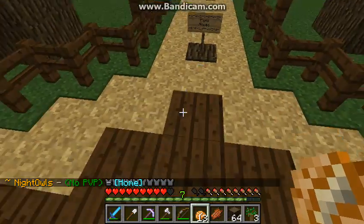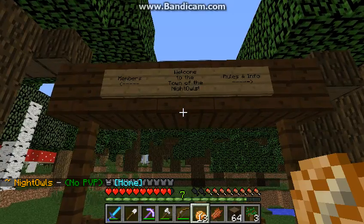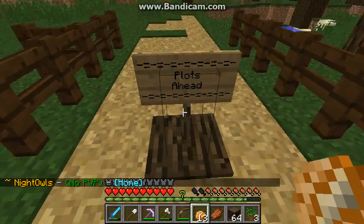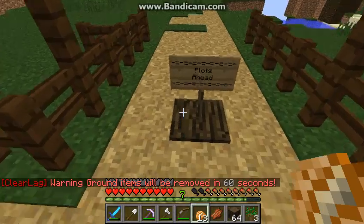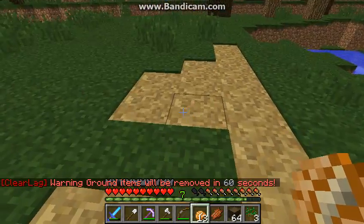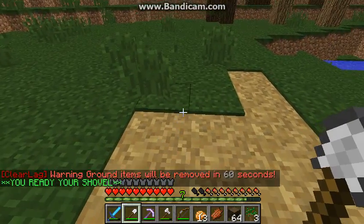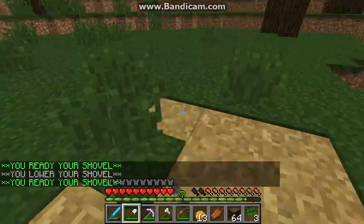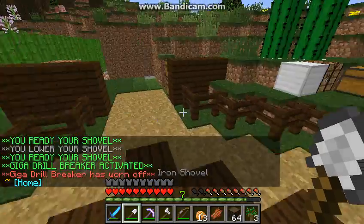My town is called Night Owls — I just started it yesterday, everyone started their towns yesterday. It's the only open town on the server, so I don't have to invite you to join. You can just do slash T join Night Owls. I'm going to make plots, so I'm basically the only plot town on the server. If you want a town with plots, you're going to have to join my town.